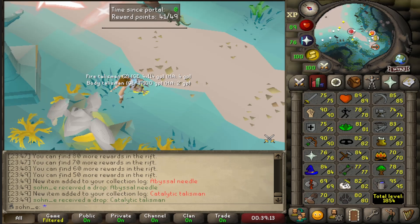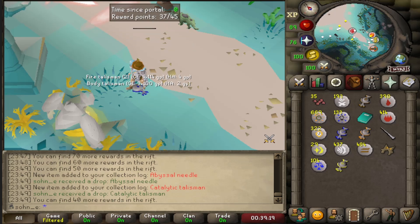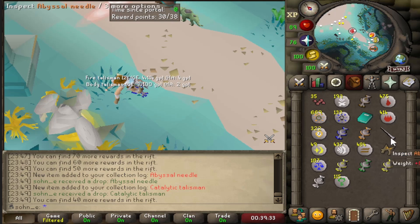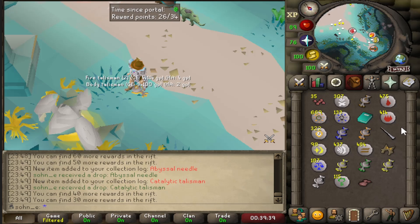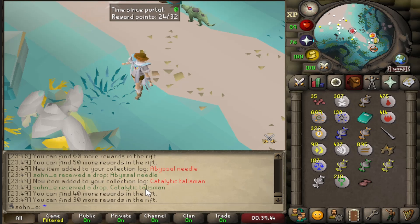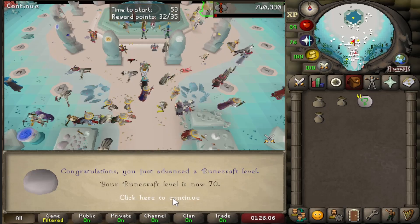We got the abyssal needle! That's pretty cool for when we get 75 Runecrafting, as it lets us combine the small, medium, large, and giant pouch together into a colossal pouch. We can't use the colossal pouch until 85 Runecrafting and can't even use the giant pouch until 75, but it's cool to have early. We got it under 100 pulls and it's a 1 in 300 drop, so we got pretty lucky.